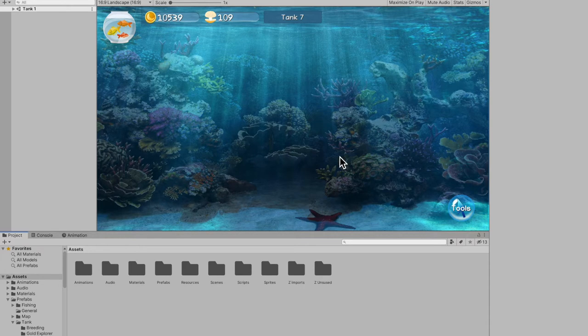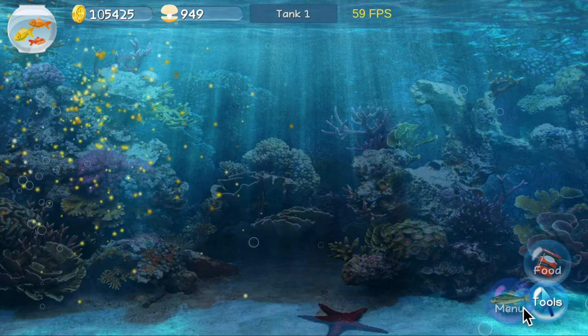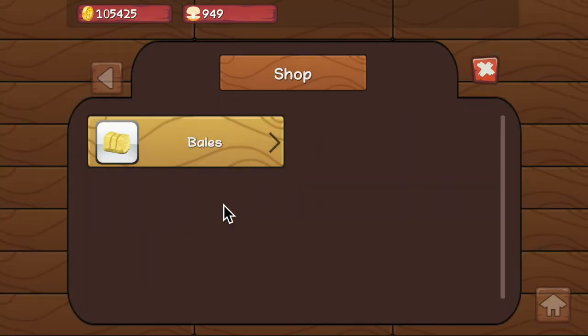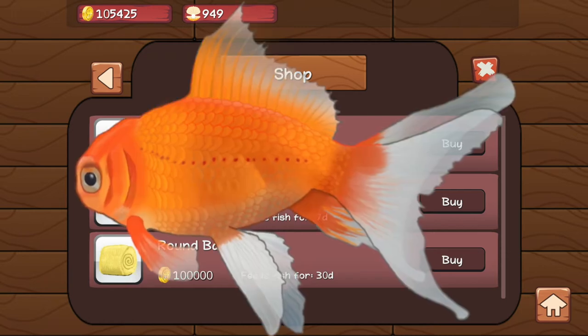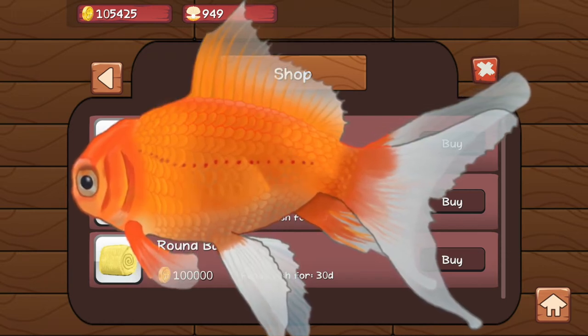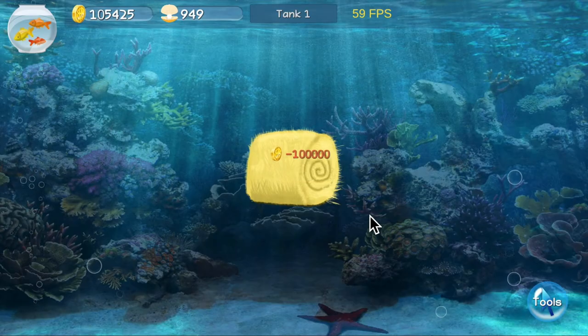Alright, so fast forward five minutes — the food bales work completely now. We can go into the store over here and go to bales. I'm probably gonna change this to kelp or something because horses eat hay, sheep eat hay, goats eat hay, but fish do not eat hay. So we can go in here and just buy the biggest, best one, because I'm the biggest and the best.